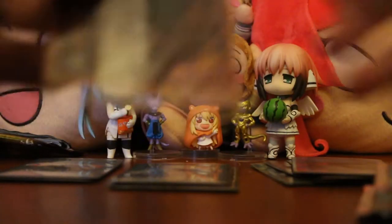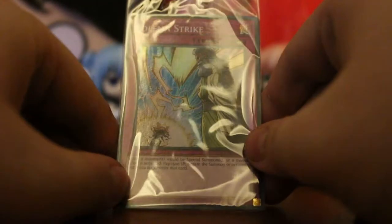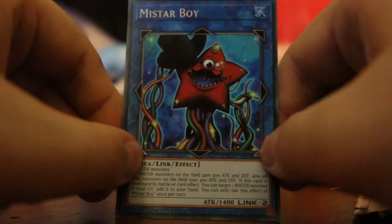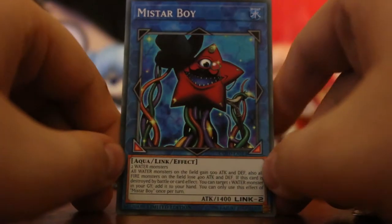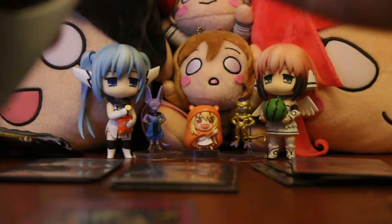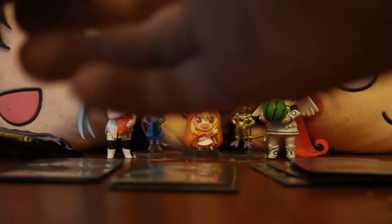Our promos are: Solemn Strike - alright, that's one of our promo cards. I think these are promos - I'm sure you guys will tell me. The second one is Mistar Boy, an aqua Link monster. Very interesting artwork on that one. So we've got Solemn Strike and Mistar Boy as our Code of the Duelist promo cards.